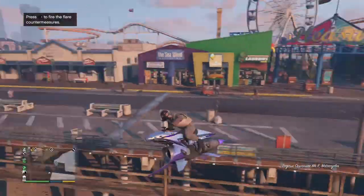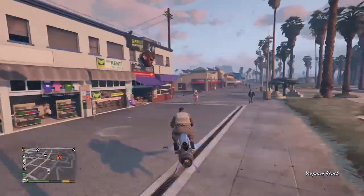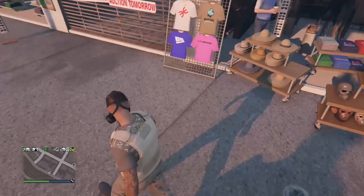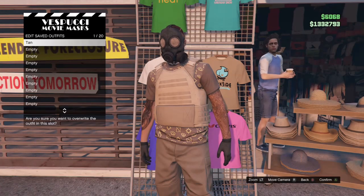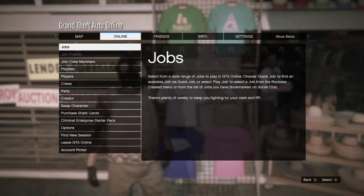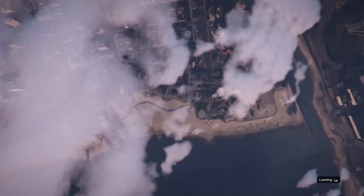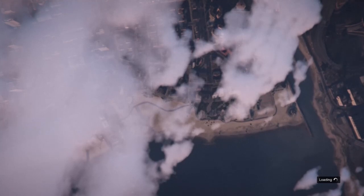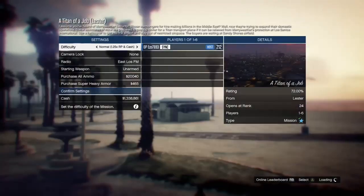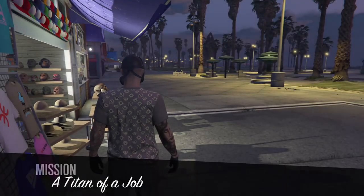Now all you want to do is go to the mask store. Once you have done that, save the outfit to slot number one. Then go into jobs, play jobs, Rockstar creator, missions, and start up the mission Part Another Job. Start the job normally. If you spawn with a different mask, restart your application and try the steps again to get the gas mask.